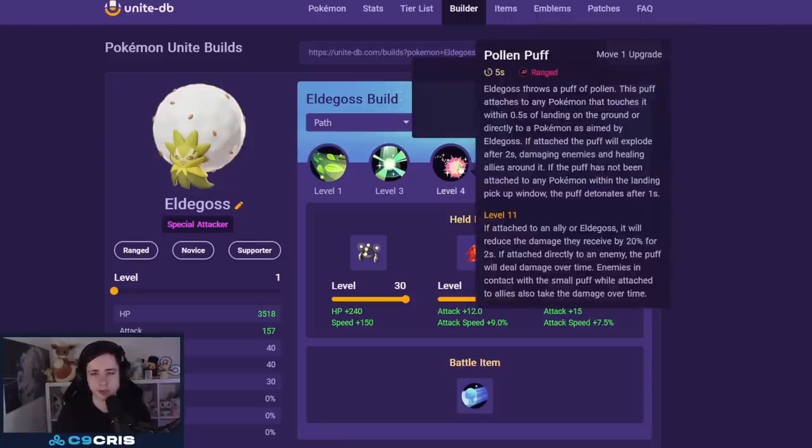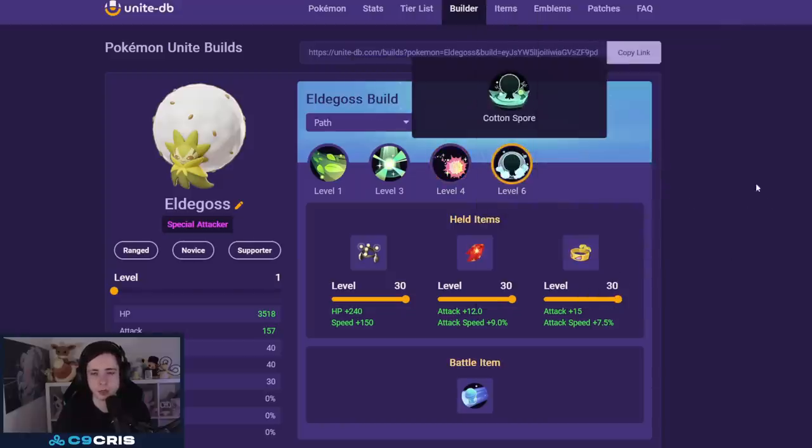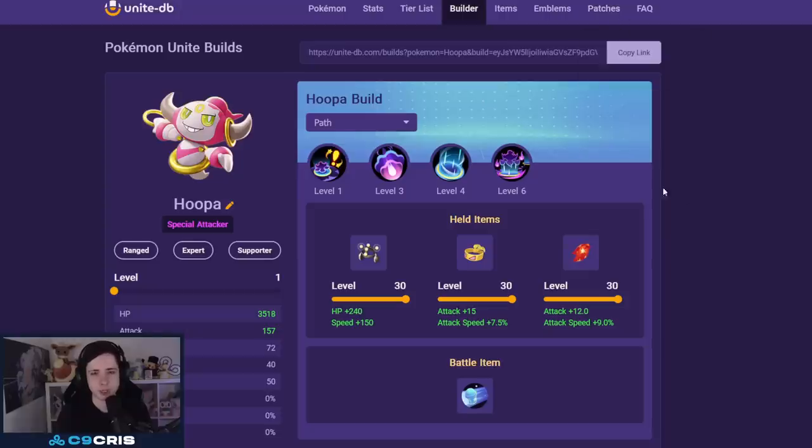Next we have Eldegoss — still a very strong support. Pollen Puff and either Cotton Guard or Cotton Spore, both fine. I always recommend Pollen Puff as the stronger move right now. Items: XP Share, Rapid Fire Scarf, and Muscle Band with X Speed. Emblems: either seven red, or for a cooldown reduction build go seven black and six green.